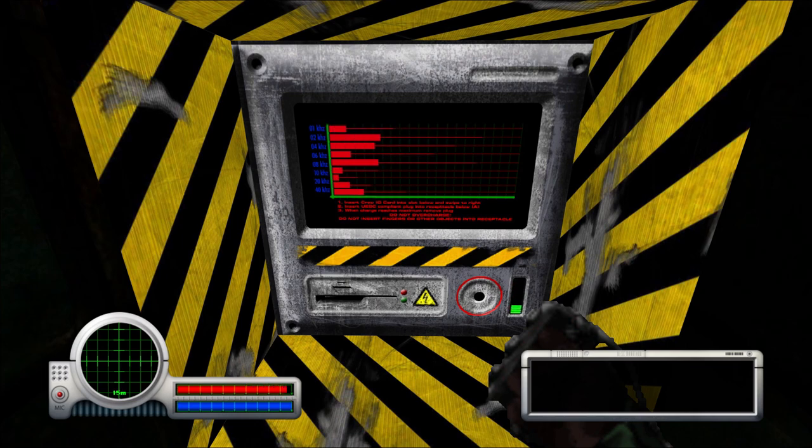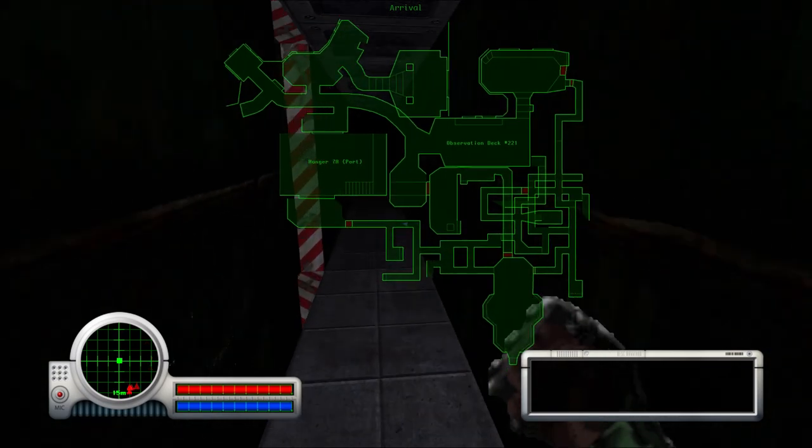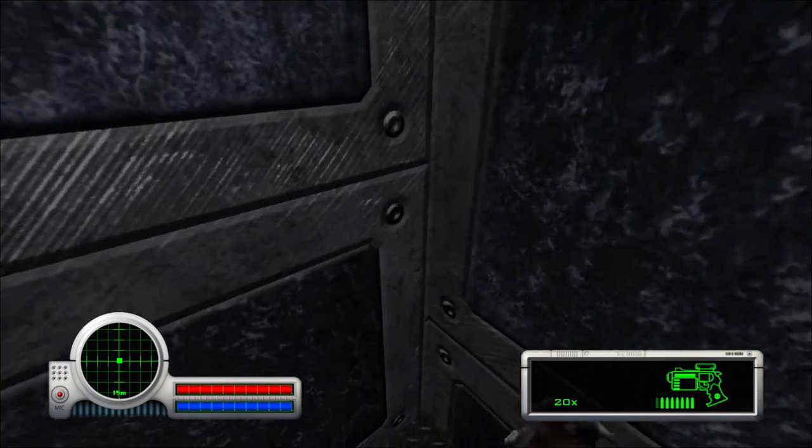There we go, here's a health pad — or health terminal. Get that boost. The whole area over here I've not yet explored, and it's basically more ammo, which is good.